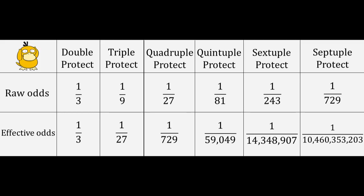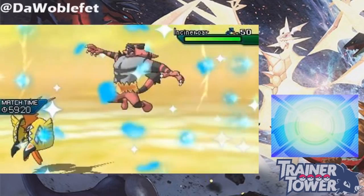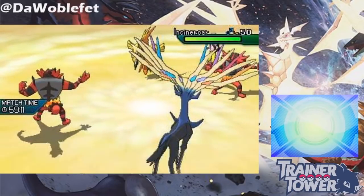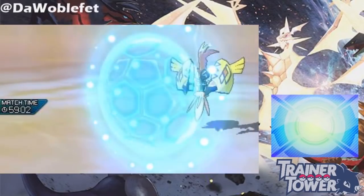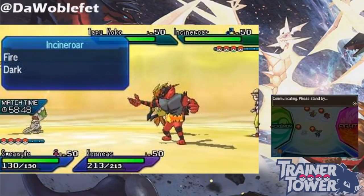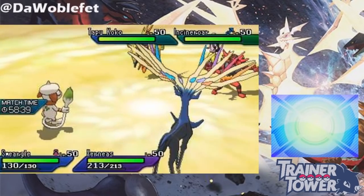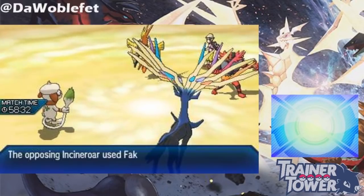When is a Protect a double Protect? Well, in order for a Protect to be counted as a double Protect, the Pokemon's previous action must have been a successful Protect. Suppose this turn I decide to switch out my Incineroar and use Protect with my Xerneas. However, on the other side of the field, my opponent switched out their Lunala and used Protect with their Toxicroak. Xerneas' Protect failed on this turn because Xerneas was the last thing to move — there's no way it had anything to Protect from! Now on this next turn, I have the option to Protect Xerneas, and this Protect is guaranteed to work.